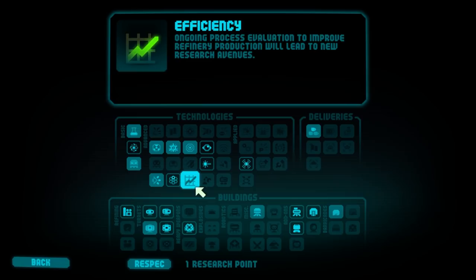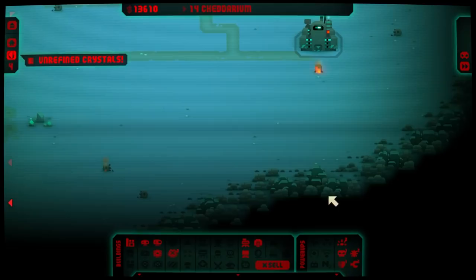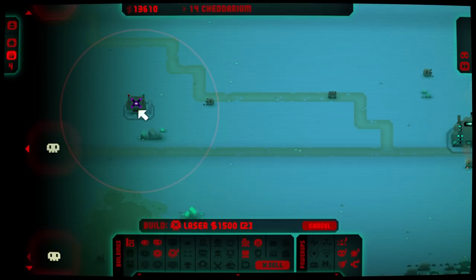Here's what Research Grant does — maybe it gets me a bunch of research points, I hope so. Let's start going for the reloader, because that's single-handedly going to be probably the strongest thing that I could get.